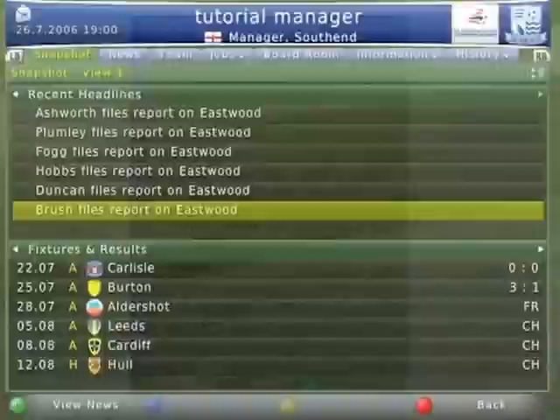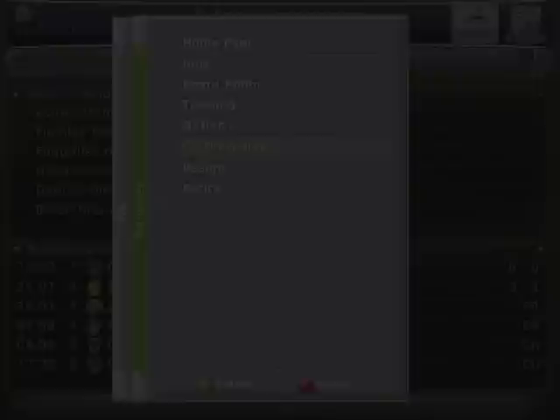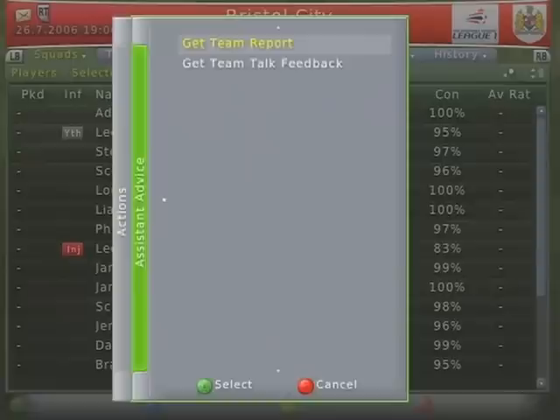After setting this up, and possibly some friendly matches as well, you may need to skip your team on by a few weeks to get the relevant information back from your staff. Pull the right trigger on your squad screen and select Assistant Advice and then Team Report, and this will take you to the assistant manager's perspective of your team.